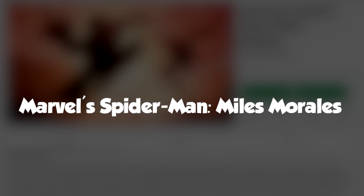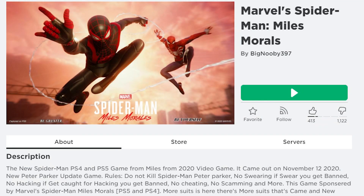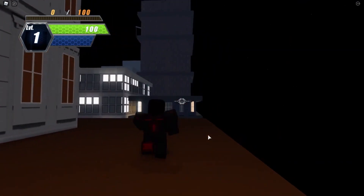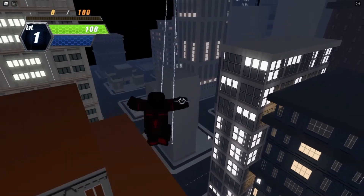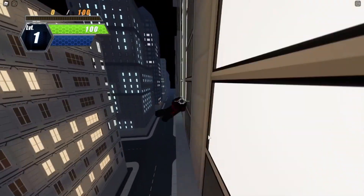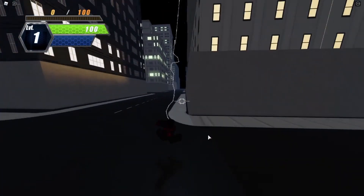Number 6: Marvel's Spider-Man Miles Morales. This game didn't even get Miles Morales' name right, but anyway, the game is a free-roam fighting game featuring the exaggerated swagger of Miles Morales. Of course, you can do all the Spidey stuff like web-slinging, web-shooting, web-dancing — I don't know. And the game has a role-play mode with dope actions as well.